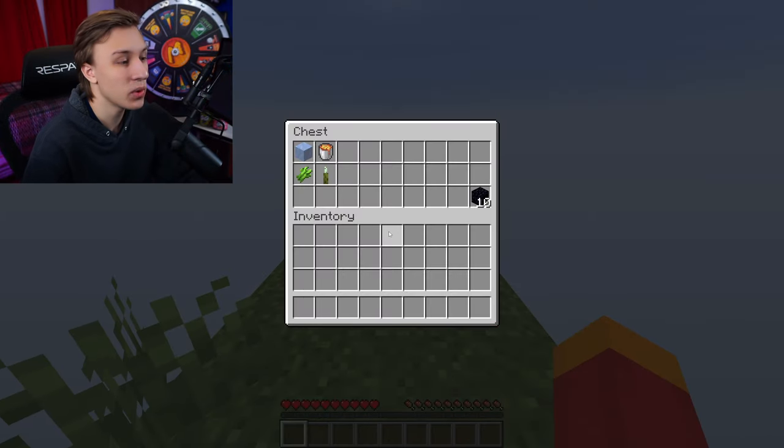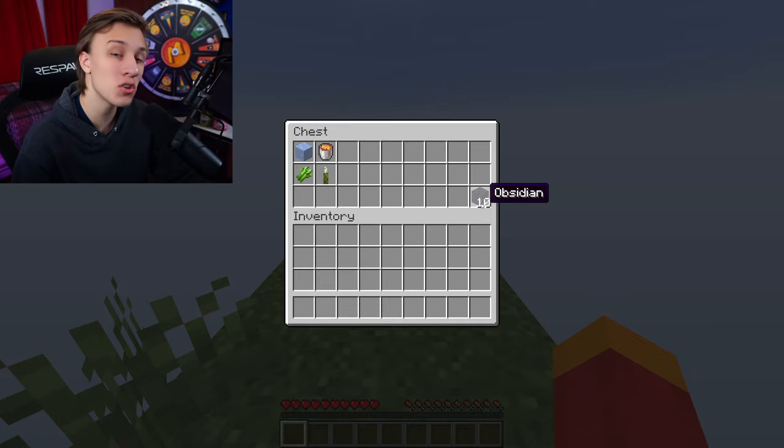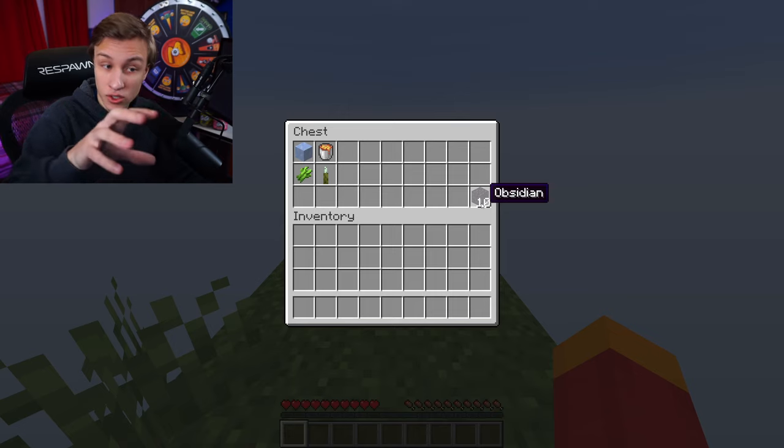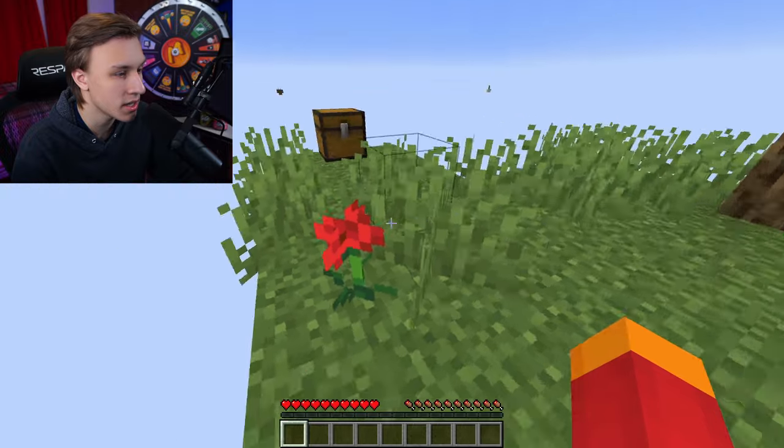In the chest we have one ice block, a lava bucket, sugar cane, a sea pickle, and also 10 obsidian. You can go to the Nether right now, and there are more islands just like the ones out here to travel to. So I suppose we should start by getting this tree cut down.